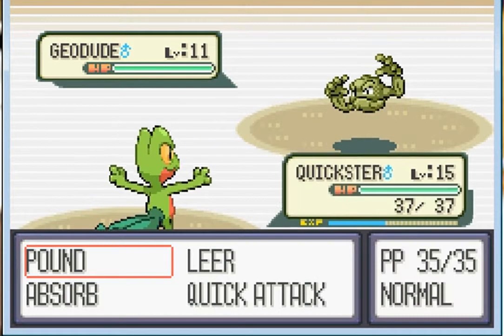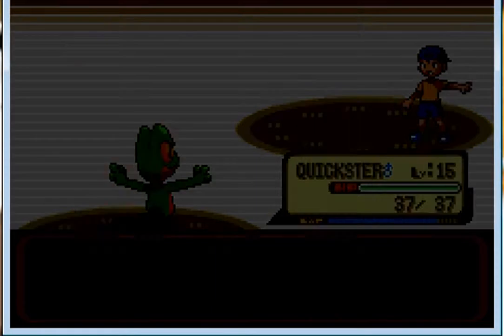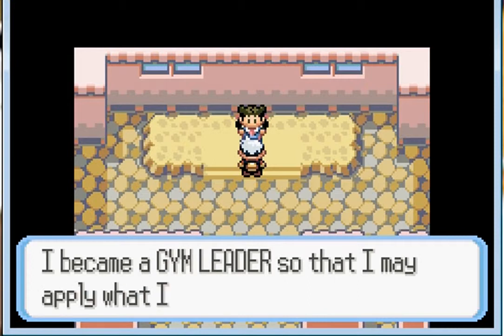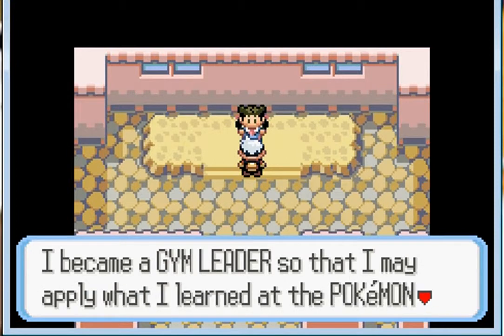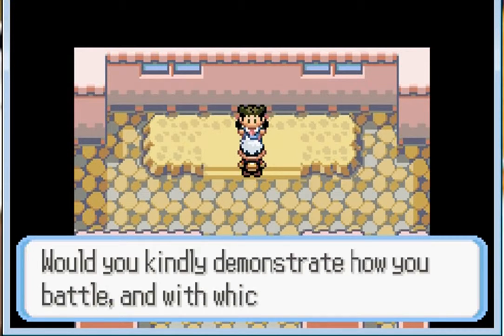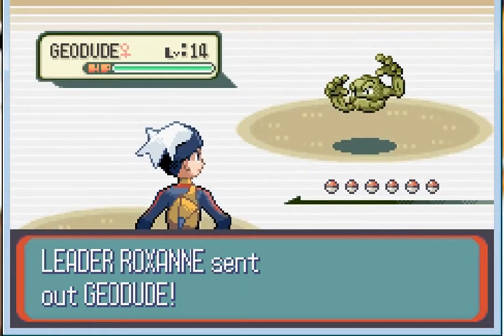I can't really use Taillow for this battle, so I'll stick with Quickster to take care of everyone in the gym. Roxanne says: 'Hello! I'm Roxanne, the Rock-type Pokémon Gym Leader. I became a Gym Leader to apply what I learned at the Pokémon Trainer school. Show me how you battle!' Come on girl, let's go!